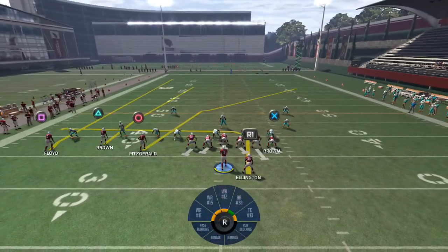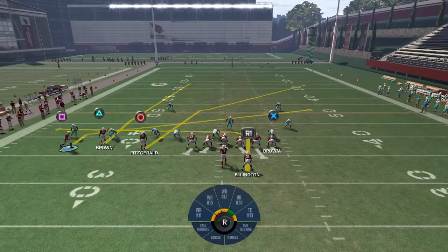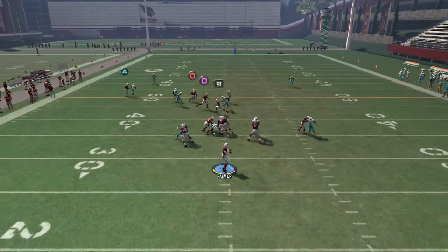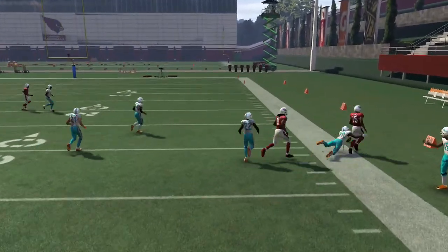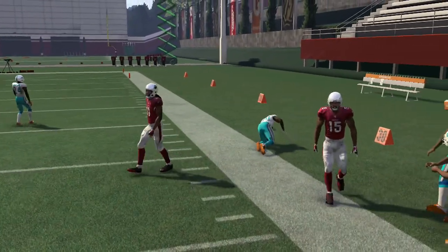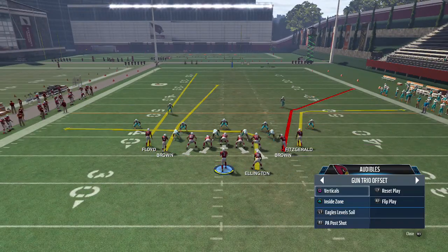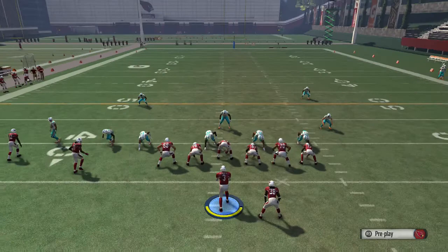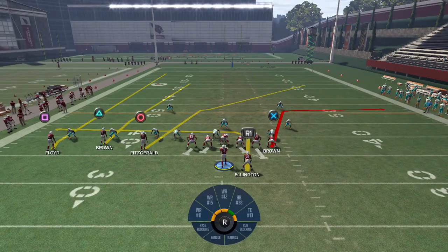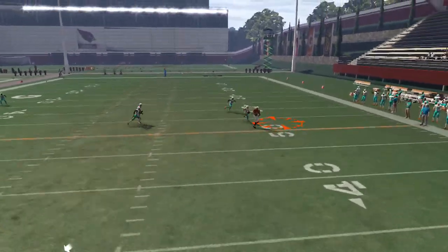It also gives you the ability to simply block the tight end and still have dominant routes on the field. When I block the tight end, I tend to motion slant X — in this case a square — and make my opponent choose: do they guard the slant, do they guard the crossing routes by the slot guy, or do they guard the running back? You run at stock and you're going to bomb Cover 3, and if they're in man-to-man that route can get open as well.